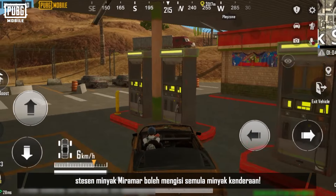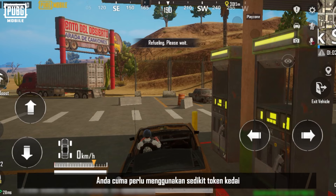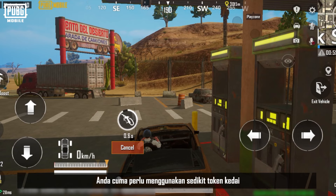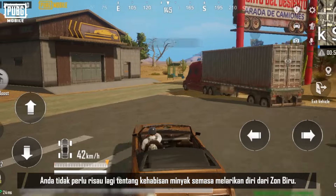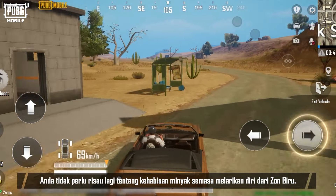Miramar gas stations can now refuel vehicles. You just need to use a small amount of shop tokens, and you can fully refuel your vehicle. No more worrying that you'll run out of fuel while fleeing from the Blue Zone.